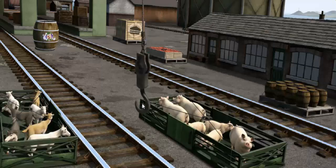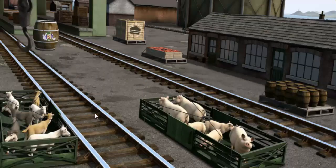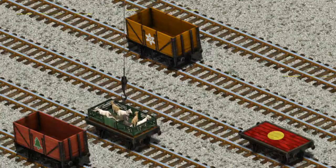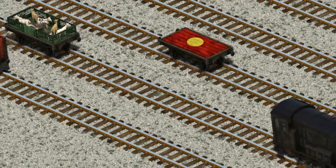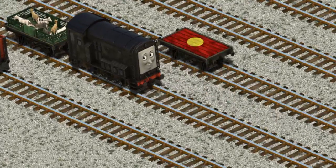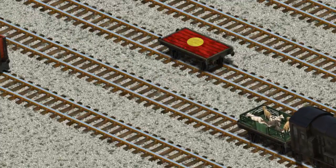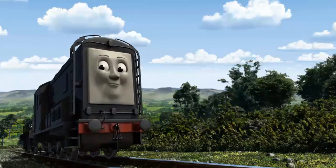Diesel must deliver the goats to Farmer McCall's farm. Show Cranky where the goats are. There you go. Let's lift and load. Now the cargo must be loaded. Help Cranky find the orange flatbed with the picture of a red. You found it!